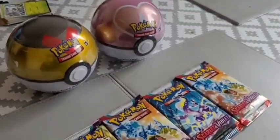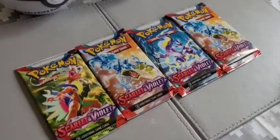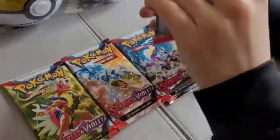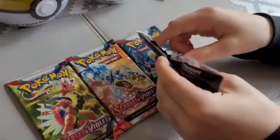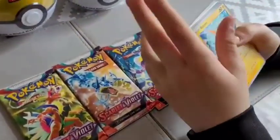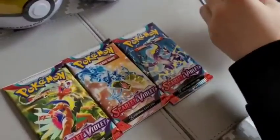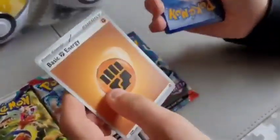In the background, if you can notice, that is for future videos. Anyway, we have got 4 booster packs of Scarlet and Violet, so let's get opening. The code card is different on these ones. The energy is just at the back — one energy.